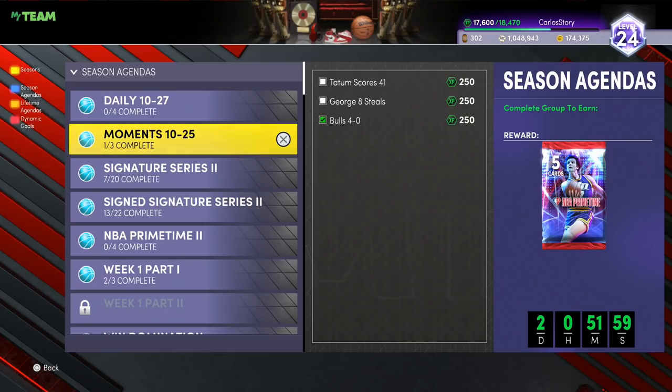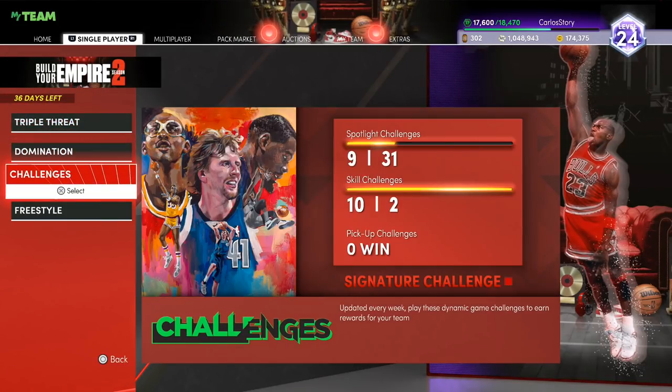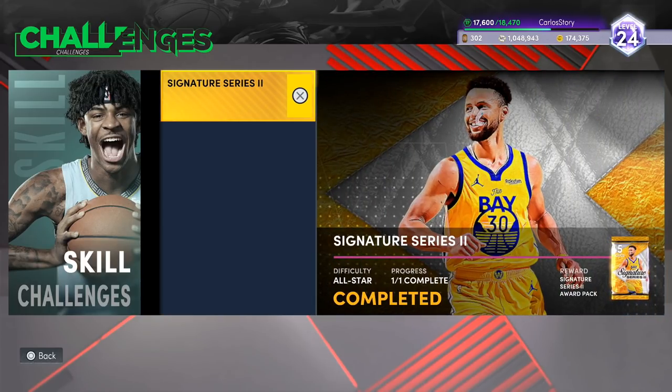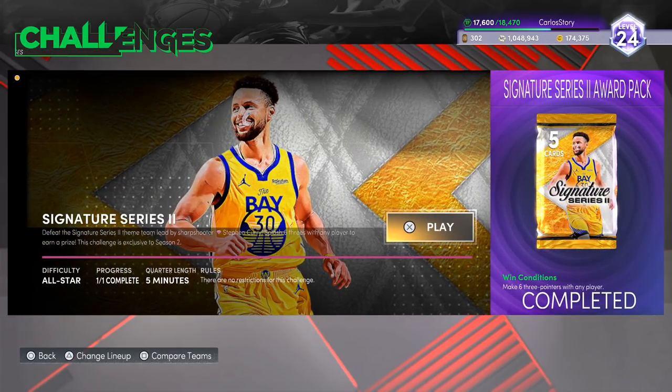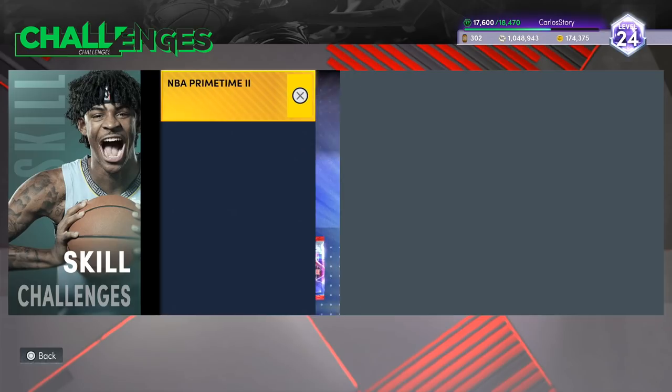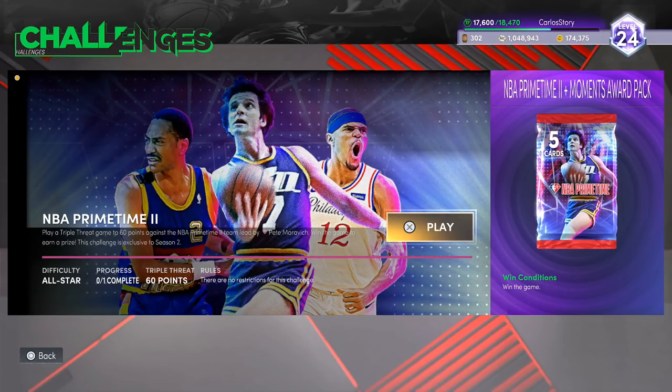There's also another free pack available in the Skill Challenges. Go to Skill Challenges — you can do the Signature Series challenge where all you have to do is make six three-pointers with any player, and whether you're winning or losing they just give you the pack. Then there's the new NBA Primetime challenge — it's a triple threat game up to 60 points, win the game, and you get yourself another free pack. I'm wondering why locker codes aren't guaranteed when 2K is willing to give us free packs through challenges.